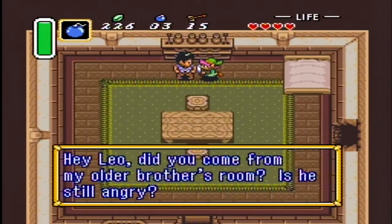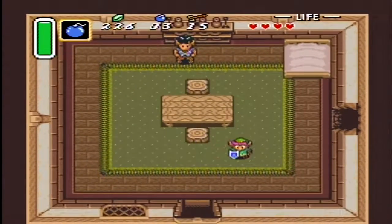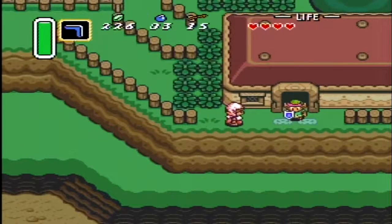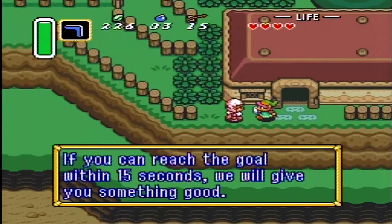'Leo, did you come from my older brother's room? Is he still angry?' I don't know — maybe you should go talk to him yourself. 'You can reach the goal within 15 seconds and we'll give you something good.'